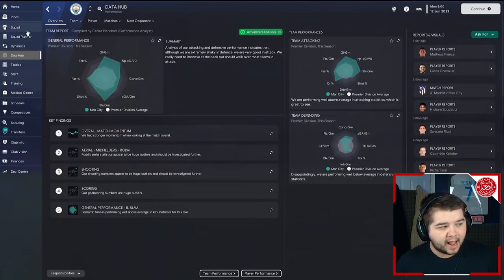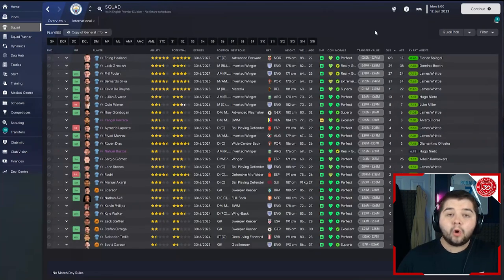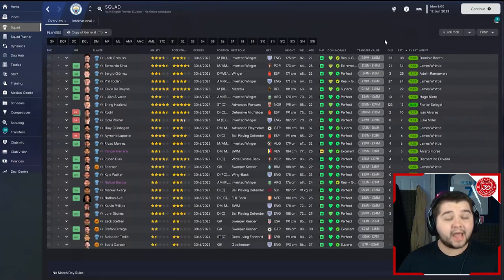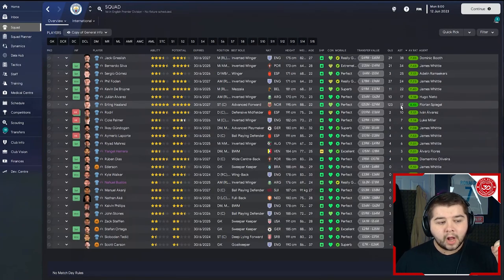Looking at the squad, Erling Haaland is an absolute machine with 123 goals across all competitions. Jack Grealish got 29, Phil Foden 27, Kevin De Bruyne 11, and Julian Alvarez 10. For assists: Grealish leads with 38, Bernardo Silva with 34, Sergio Gomez with 25, Foden with 24, KDB with 22, Alvarez with 17, and Haaland impressing with 12.